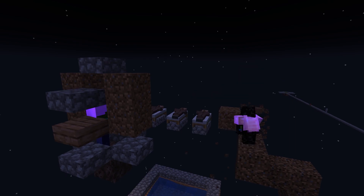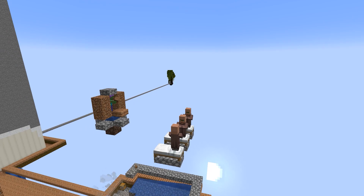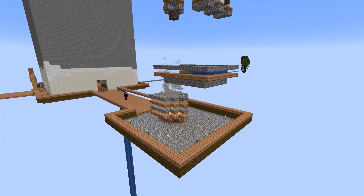The villagers get one bed each, but the zombie area got a little more complicated. I landed on using soul sand and water to keep the zombie bobbing in and out of the villagers' view.